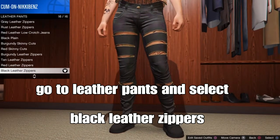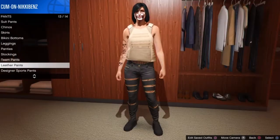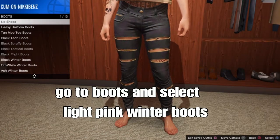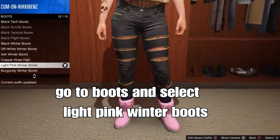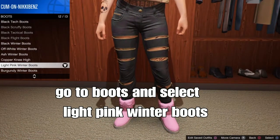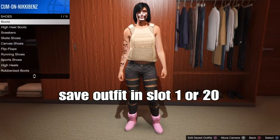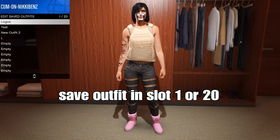Select those pants — that's the next step. Then back out and go to shoes. From there go to boots and select the pink white winter boots — the light pink winter boots. After selecting those, we're pretty much done with the outfit. Set your outfit in slot 1 or slot 20; I'm going to save it in slot 1.